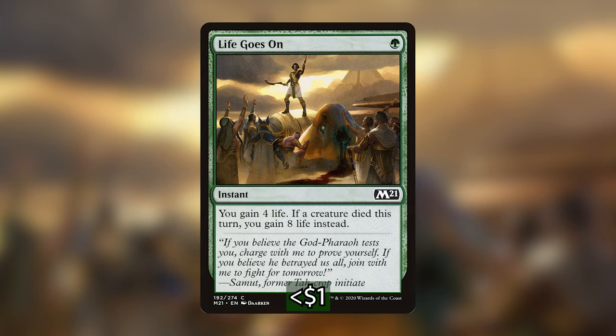We also have Life Goes On — at instant speed for one green mana we gain four life, and if a creature died this turn we gain eight life instead. One mana for eight life, and possibly eight plus 1/plus 1 counters on a creature, is absurd value.